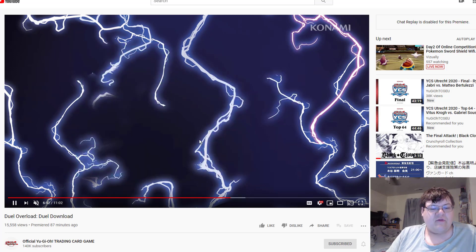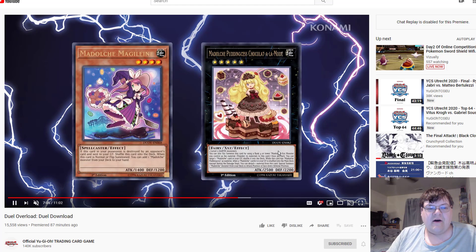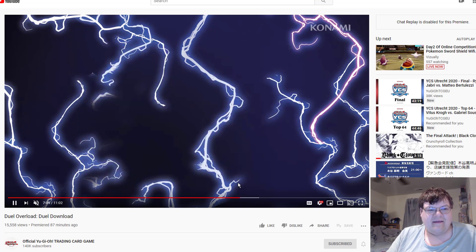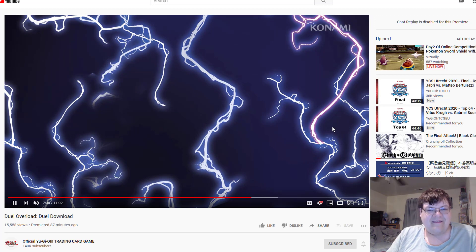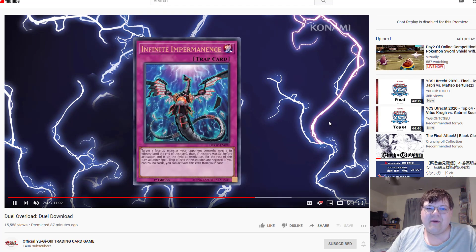Witchcrafter reprints — that's disgustingly good. We're getting Madame Verre and Chocoband Mode reprints. Maybe that's all the Witchcrafters they needed to reprint. Looks like we're also getting reprints of Cyber Emergency, Gazpacho, and Starfire. This set is so bonkers. Good thing we didn't pick up our Magical Musketeers.